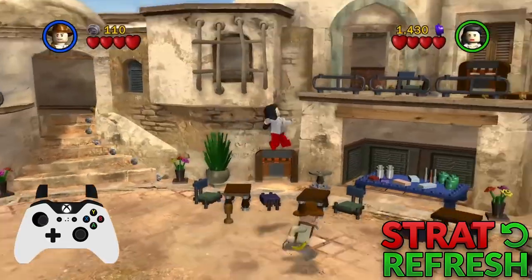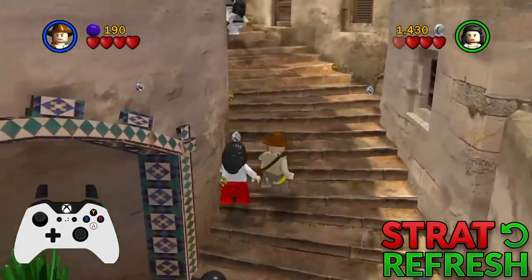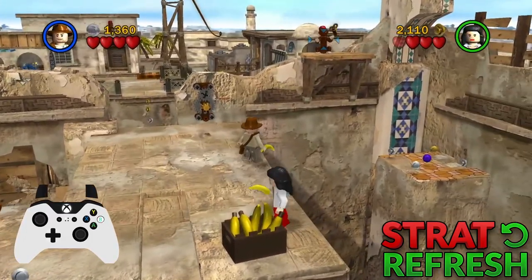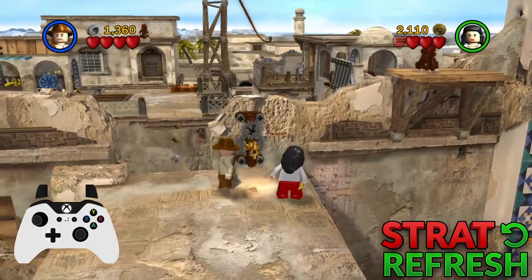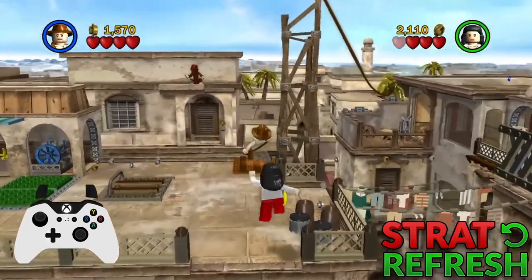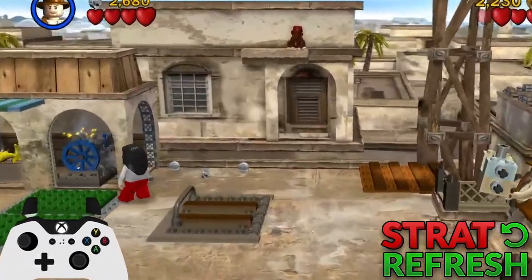The next two rooms are unchanged and both strategies are still viable. In the following room, everything up until the monkey zone is the same. Throw the banana to the monkey with Indy, grab another one with Marion, and as soon as Indy gets the key, put it in the machine and have Marion turn it. Jump across the gap as soon as you're able to with Indy.